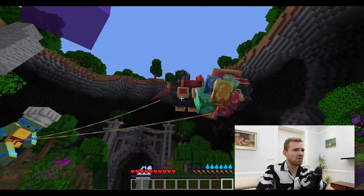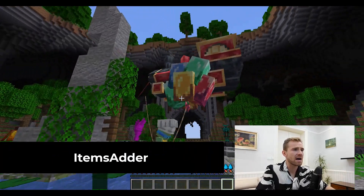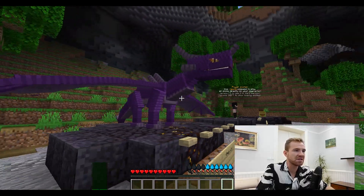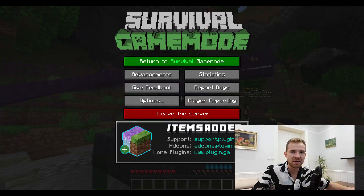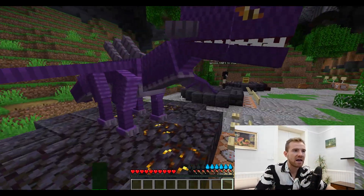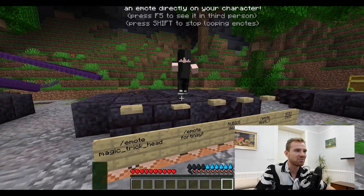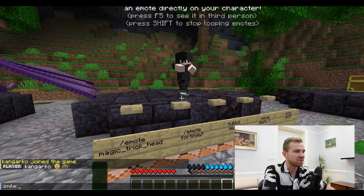The next plugin is called ItemsAdder. As you can see, it will add new mobs, new mechanics, and new items into the game. Everything here is done via a resource pack, so you don't have to do anything — you just join the server, download the resource pack, and off you go. It even supports custom animations, which is super funny. Plus, it also lets you type emoticons into the chat.